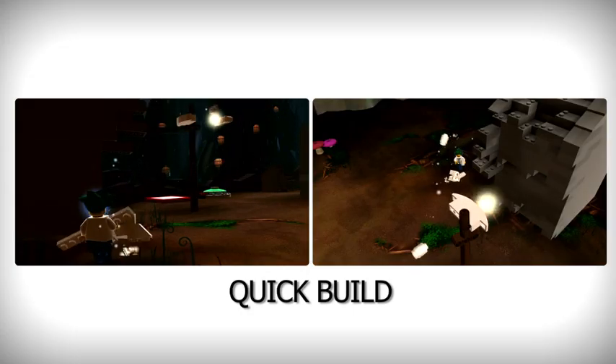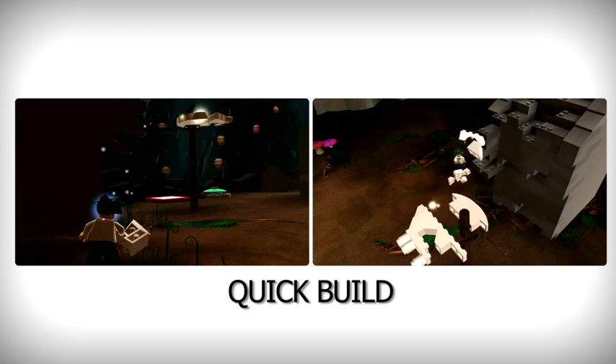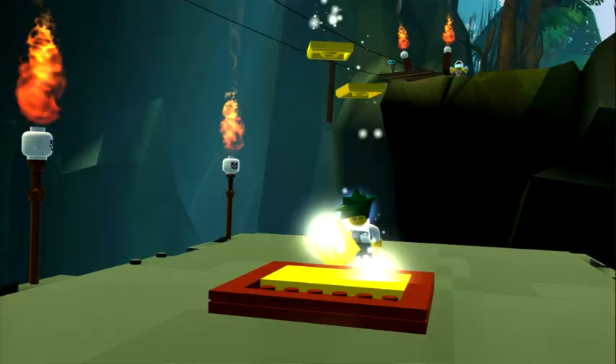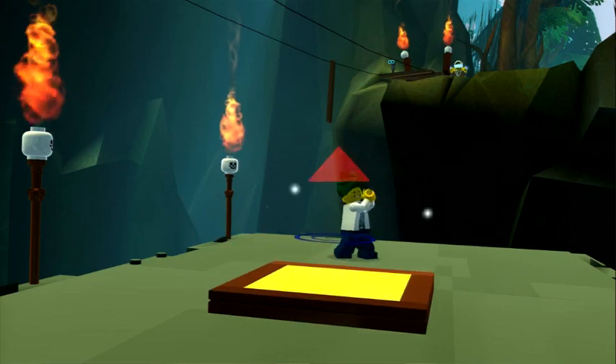There are three different building experiences in the game. There is quick build — that's the fastest way of building. Basically, your minifig just built this thing automatically, but still the player really gets the sensation that, hey, I created this awesome thing. The next step on our journey is modular building.